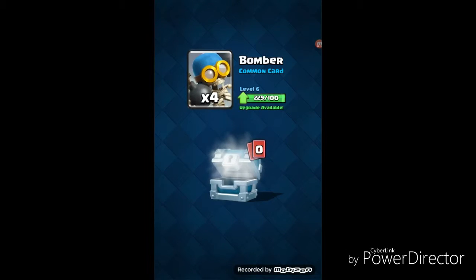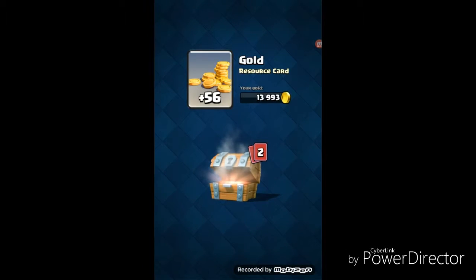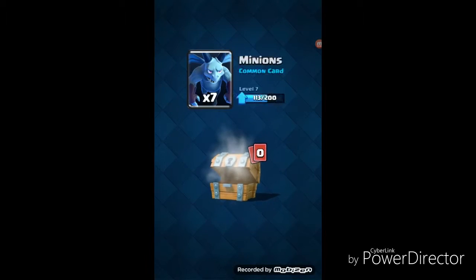Open the silver chest — nothing good, nothing good. Bomber. 36 Gold, Golden Hut, 7 Minions.